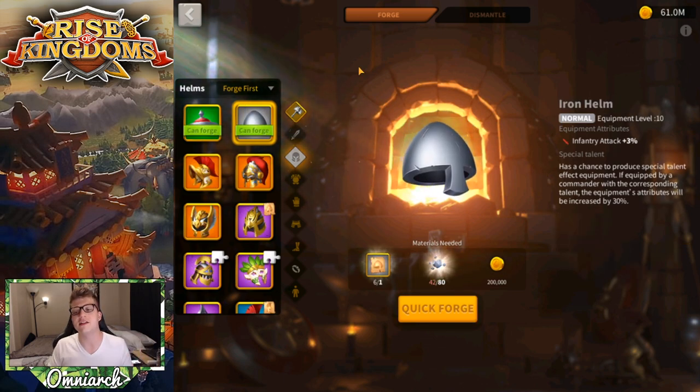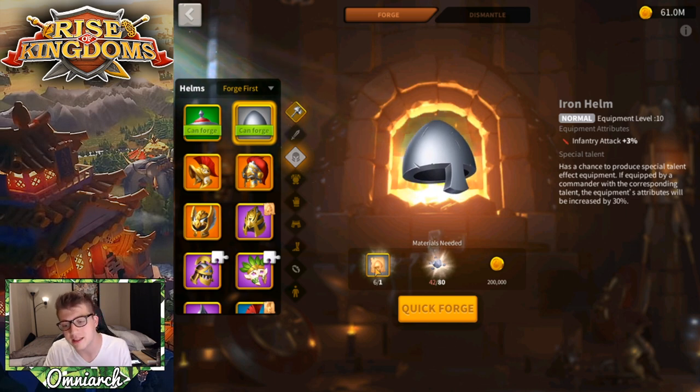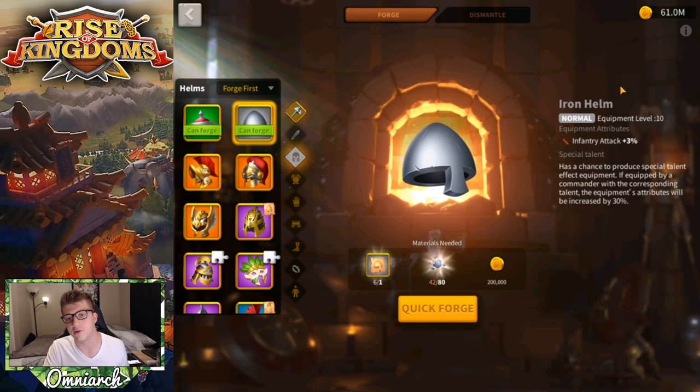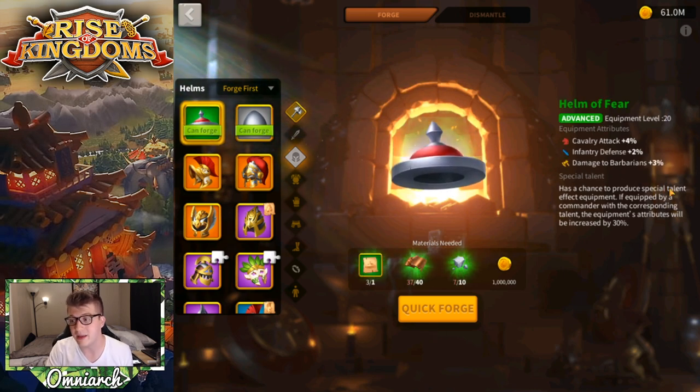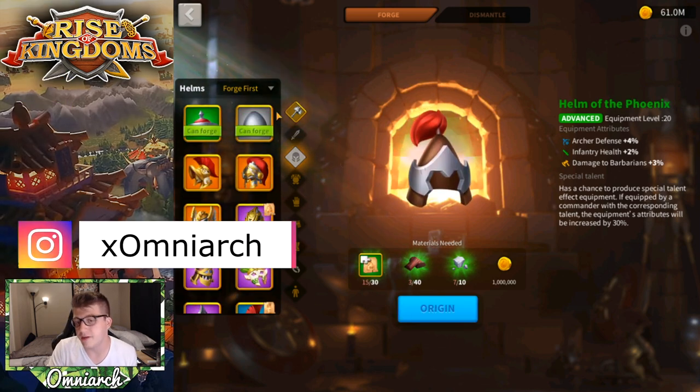For the helmet slot, your starter is the Iron Helmet — a gray piece of equipment giving 3% infantry attack. It takes only 24 hours of material production time. Blueprints are easy to obtain through the side quest and tavern quests. The green-tier helmet actually gives you fewer stats, so skip it entirely.